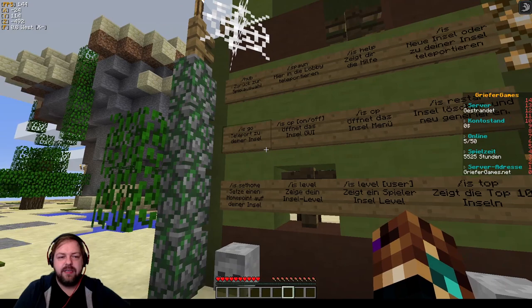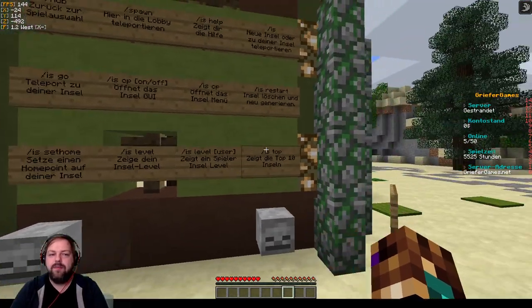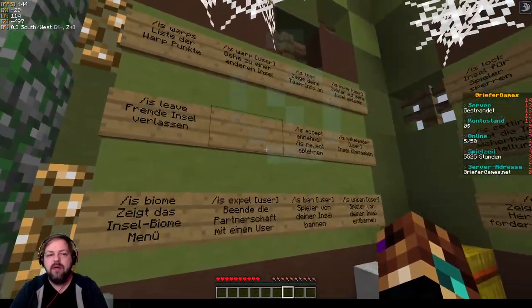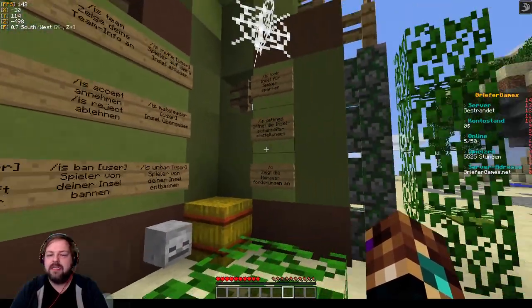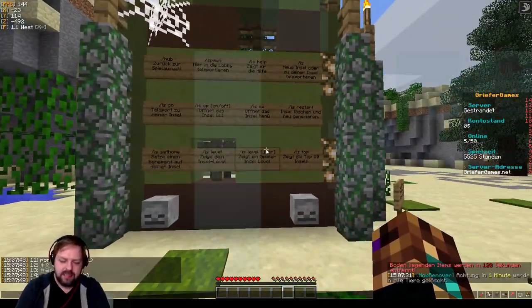Wir haben Slash IS GO, um auf seine Insel zu kommen. Dazu IS CP, IS Level, IS Top, IS Set Home, IS Leave, IS Accept. Das sind ganz andere Befehle als auf dem City Build. Und was ist der Sinn der Sache hier? Ich weiß es nicht so genau – holen wir uns schnell eine Insel.